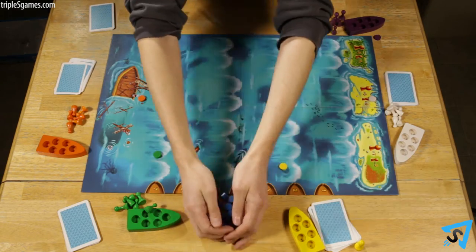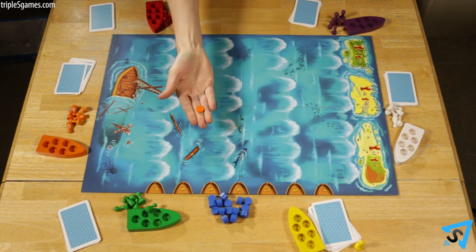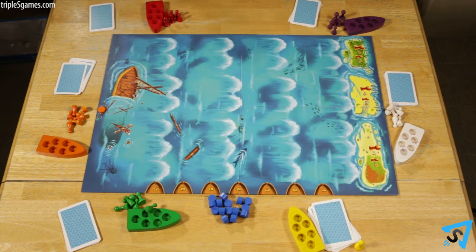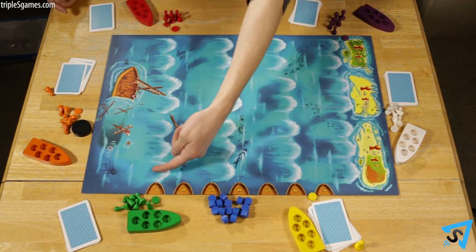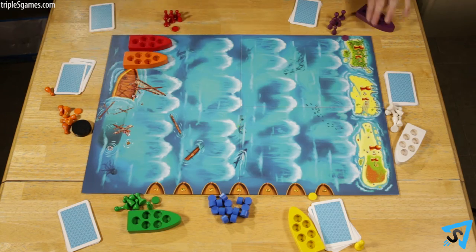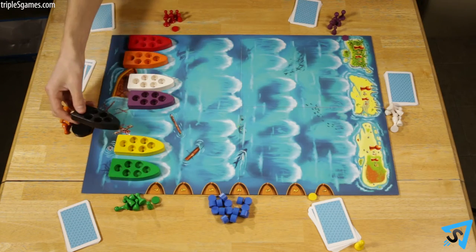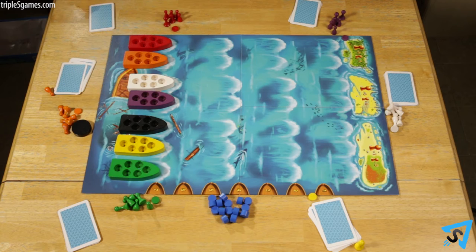Place the blue leaks to the side of the board. Using the colored identifier chips, randomly pick one player to go first. This player receives the black start player token. Beginning with the start player and proceeding clockwise, each player places their boat on any of the starting spaces. After everyone has played, the player with the start token places the black boat in any remaining space.